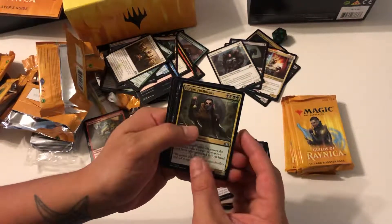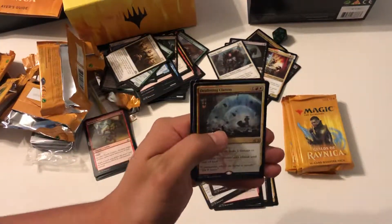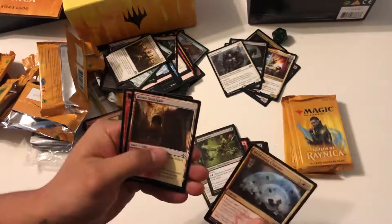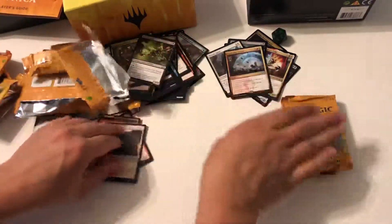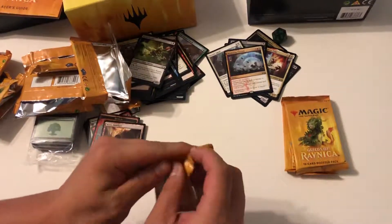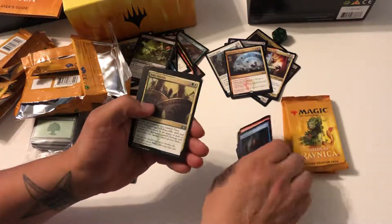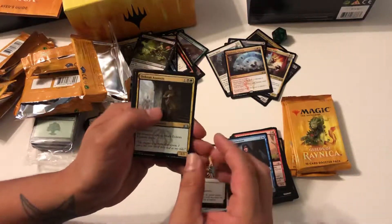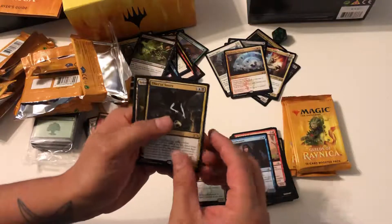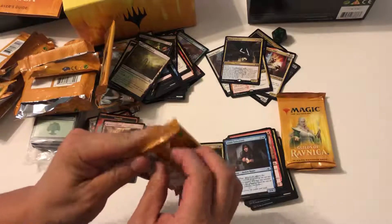What is that — Golgari Find/Findbroke, Crawl Swarm, and Deafening Clarion, then a Borrow skill gate and a goblin token. Nice, I like playing with tokens, I don't know why but I just enjoy them. Join Shields, Crush Contraband, Orc and Assassin, Thief of Sanity, and the Golden Gates. All right, we got three packs left.